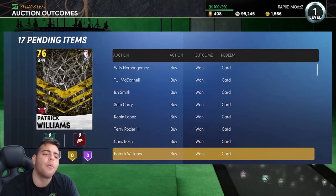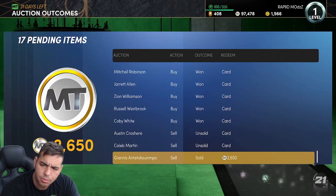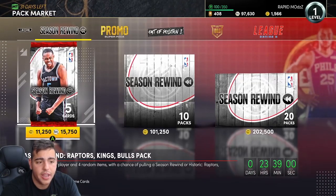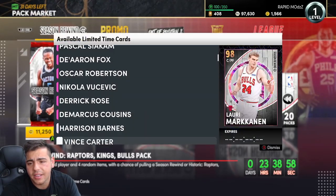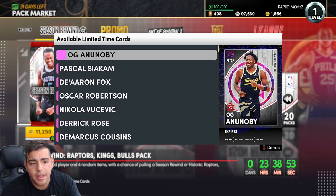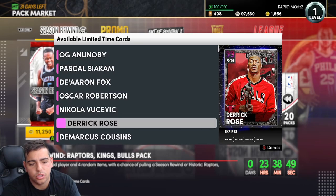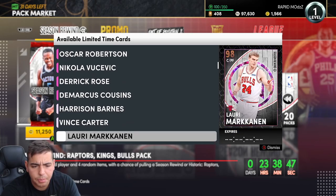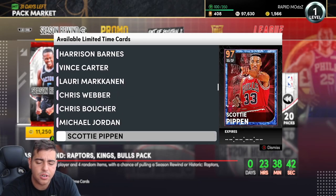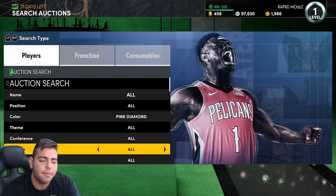We're gonna go over the best way to make MT right now and go over the snipe filters. This Season Rewind pack is not looking amazing — it's honestly trash. The best players are OG, Pascal, Fox, and Vucevic, but for the price, it's not worth it at all. I would definitely not pop these packs.